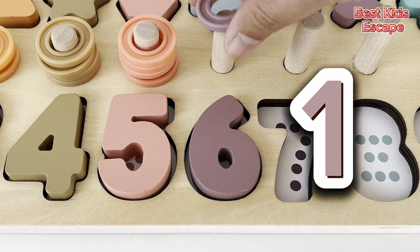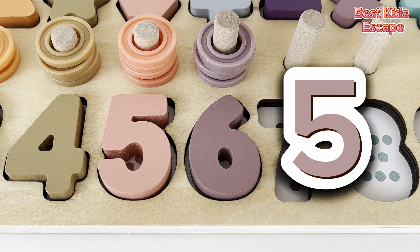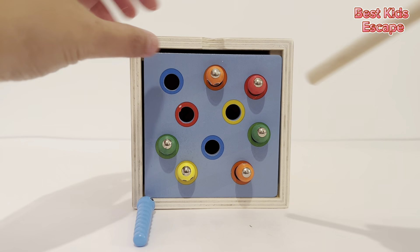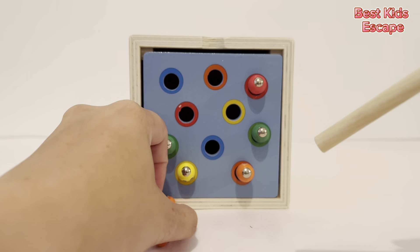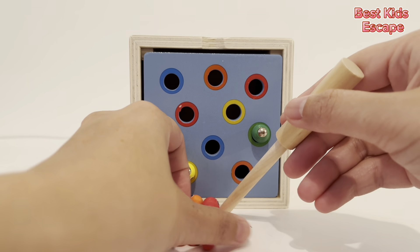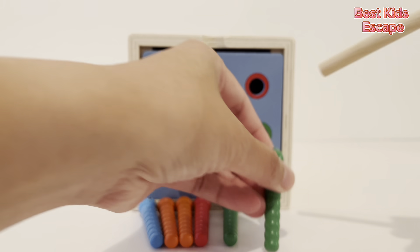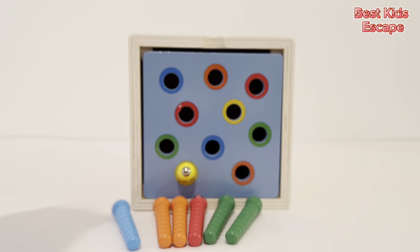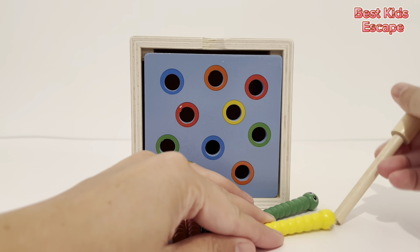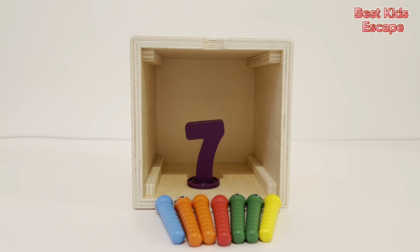Now let's count the rings. One, two, three, four, five, six. Next, we need the number seven. Let's collect these worms. One, two, three, four, five, six. Oh no, it's rolling away. Seven — our last worm. We got it. I wonder what's behind this box. It's our number seven.